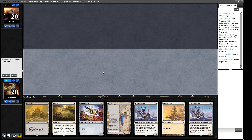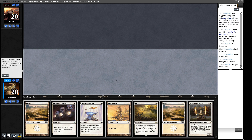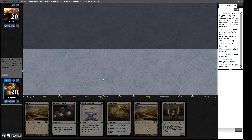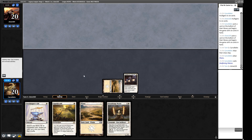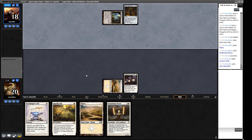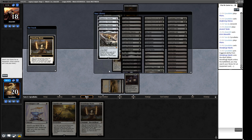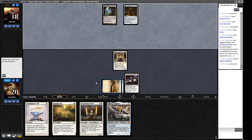Our opening hand can play Sentinel with Sigarda's Aid — a slow plan. We mulligan. New hand has Deafening Silence and we play the Stoneforge Mystic game, which sounds fine. We put away the Ancient Den since we don't want lands shot by Karn. We play Deafening Silence, stopping some of their combos — they're effectively a weird artifact storm deck. They play Grim Monolith as their one spell for the turn. We deploy Stoneforge and get Kaldra Compleat — a relatively fair win line not interrupted by Karn.